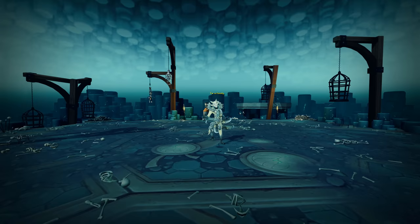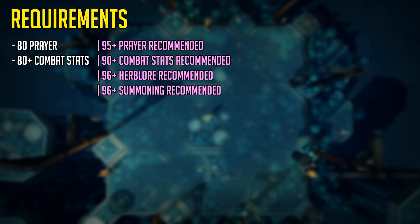The base requirements to enter the boss room is level 80 prayer, and the minimum combat stats I recommend are 80+. But since Greg is the hardest God Wars dungeon boss to survive a full hour at, I highly suggest you have higher stats. 95+ prayer is recommended for curses if you have the quest complete. 90+ combat stats are highly recommended. 96 herblore is also recommended for overloads, and 96+ summoning is recommended for a B.O.B familiar like a Packyak, War Tortoise, or Steel Titan.